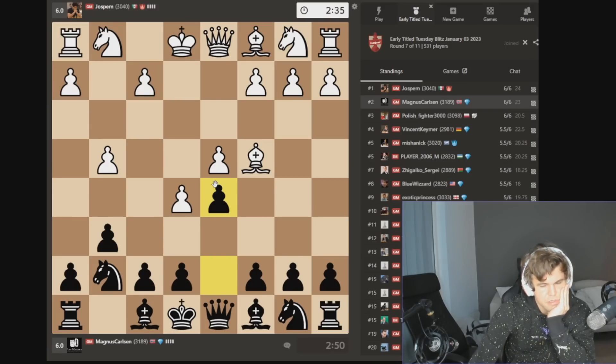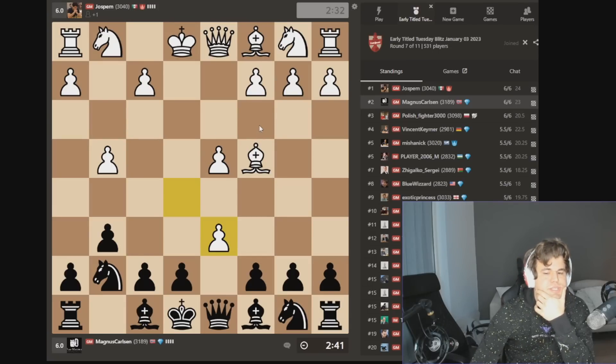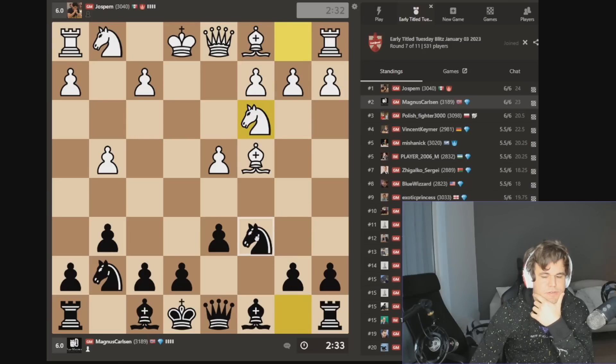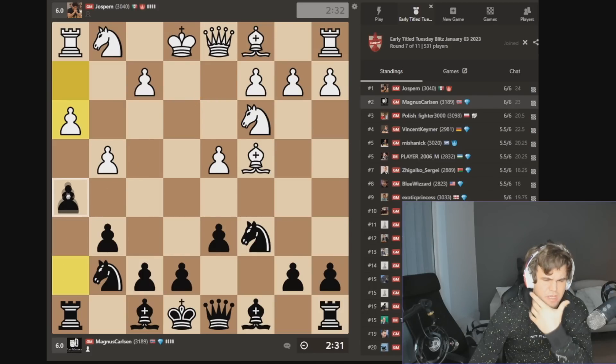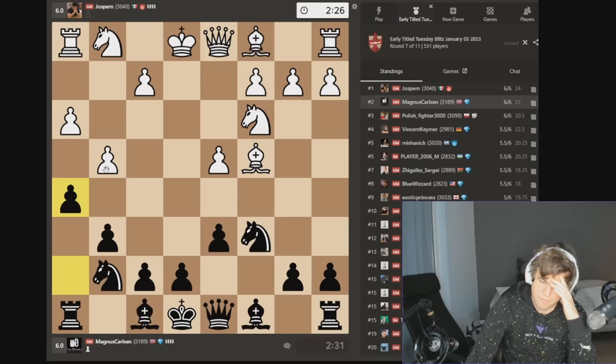Bishop c4 — what is he doing? Usually I take with the queen in these positions. Cd knight c3, I don't necessarily get. D5 does make my pawn structure a little bit more compact though, I think I'll just do that. H6 — was that a thing? H3 doesn't make any sense because I still go h5 and then I get a favorable structural change.